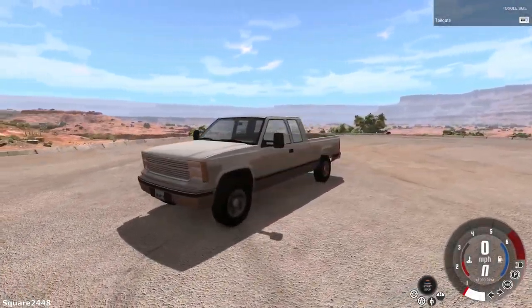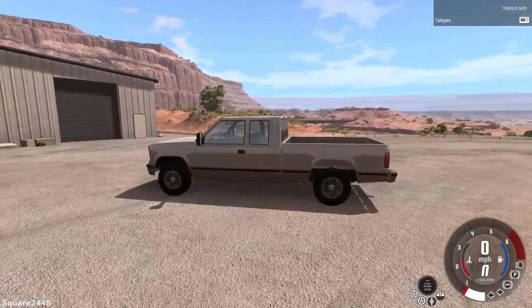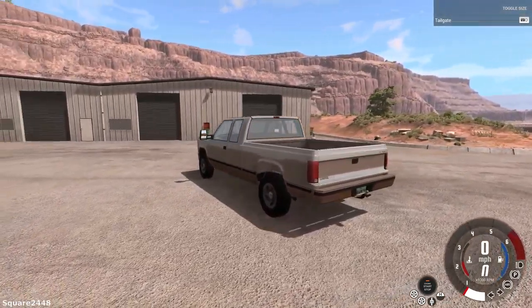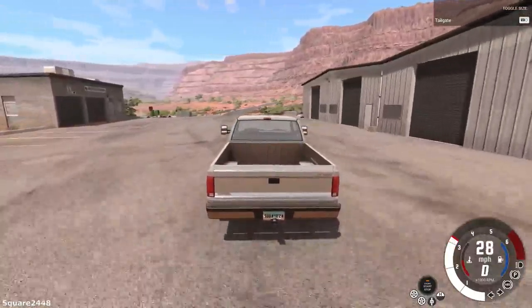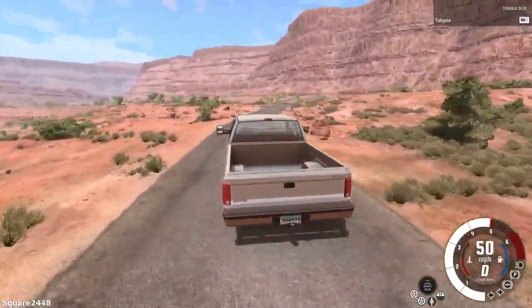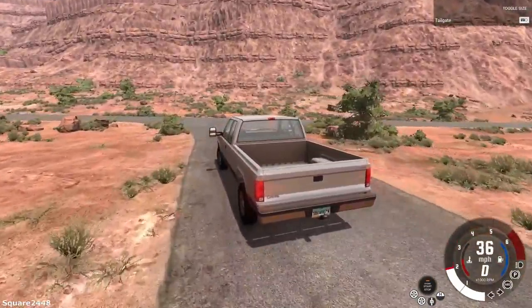What's up, this is Square2448 with a BeamNG video. Today we are on the Utah map and we will be doing some pretty epic driving with some pickup trucks. The first one is an extended cab 4x4, and we'll be seeing what type of accidents and wrecks we could create at very high rates of speed, even hitting rocks, bridges, and everything like that.